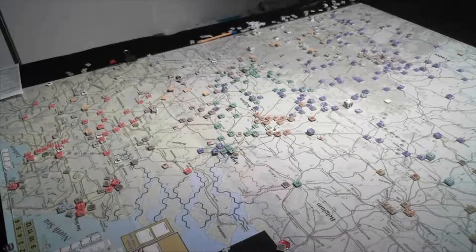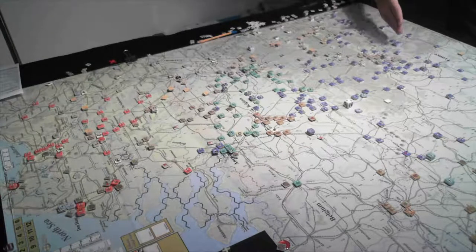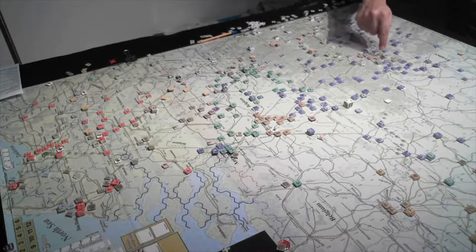Welcome back to Big Boy. Quick recap — Turn 2 for the Allies, their first move. Starting down in the south, we had a little reorganization. Finally remembered to use breakdown units, and that allowed us to build somewhat of a line and reinforce parts of it. I'm doing that because I'm really trying to pull as many forces up towards this breakout at Sudan.